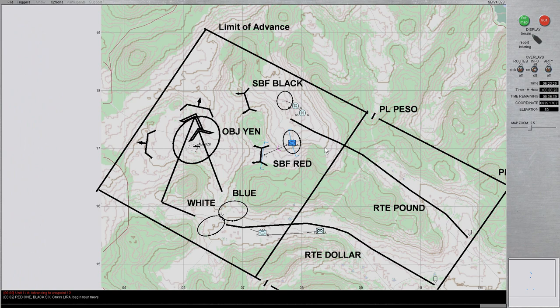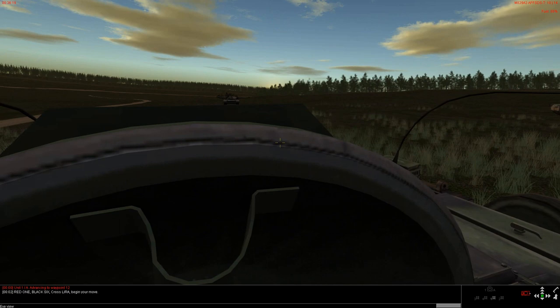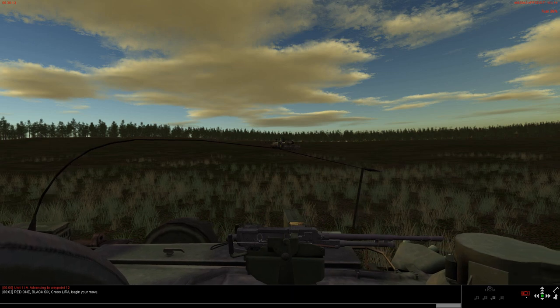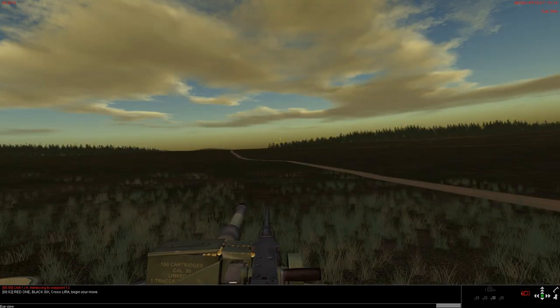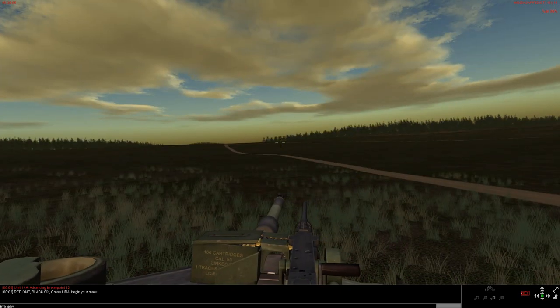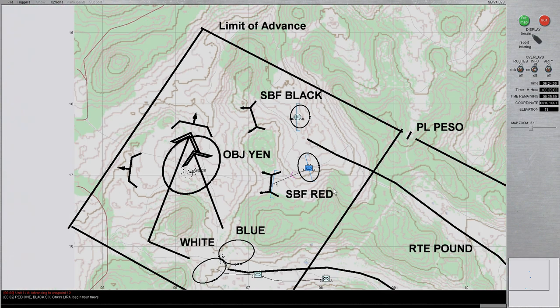We want to preserve the element of tactical surprise so that our forces can all move forward, establish the support-by-fire position simultaneously, and gain suppression on the enemy. While the enemy is oriented towards the east, our forces can attack from the south and destroy them easily. With our forces given a stay tactic, they're going to move into position and, irrespective of the terrain and what they can see and their fields of fire, they're going to remain in that position. This is valuable in cases like this where you absolutely do not want any of your tanks moving forward of where you tell them to go.